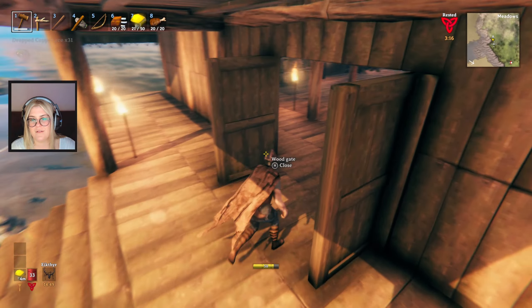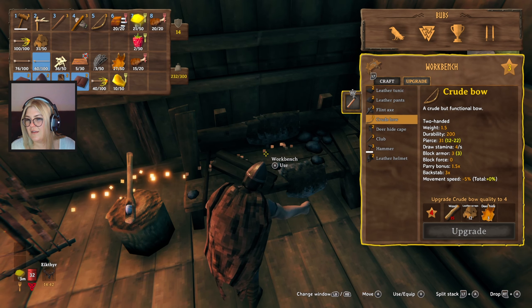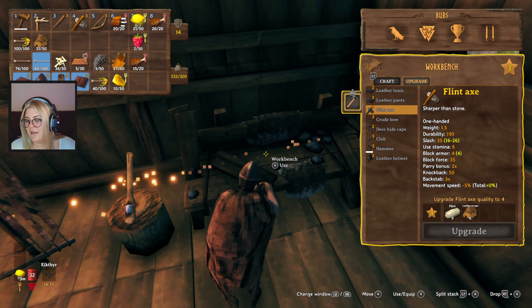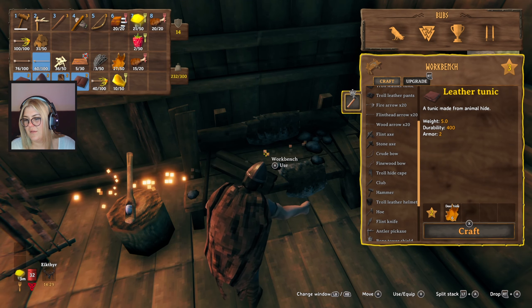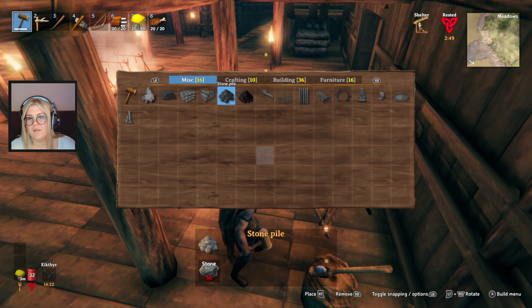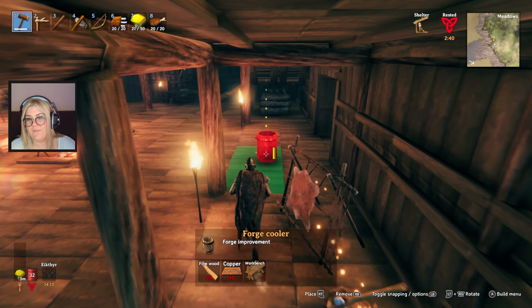We might want to prioritize a copper pick. You definitely want to prioritize the tools. I have a forge cooler but it requires fine wood. But if you can't get fine wood without a better axe, and you can't make a better axe without the forge cooler, there's a step in between here that's missing. I don't know what that step is — maybe it shows you everything when you pick stuff up, so we all just need to pick up the copper.